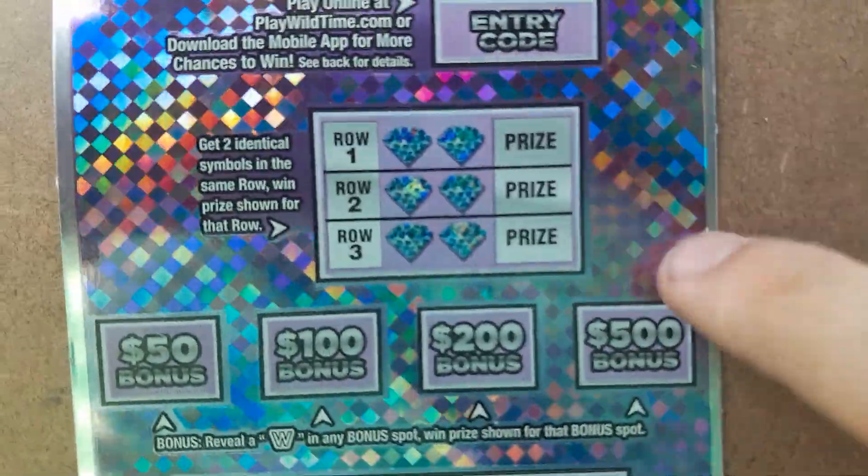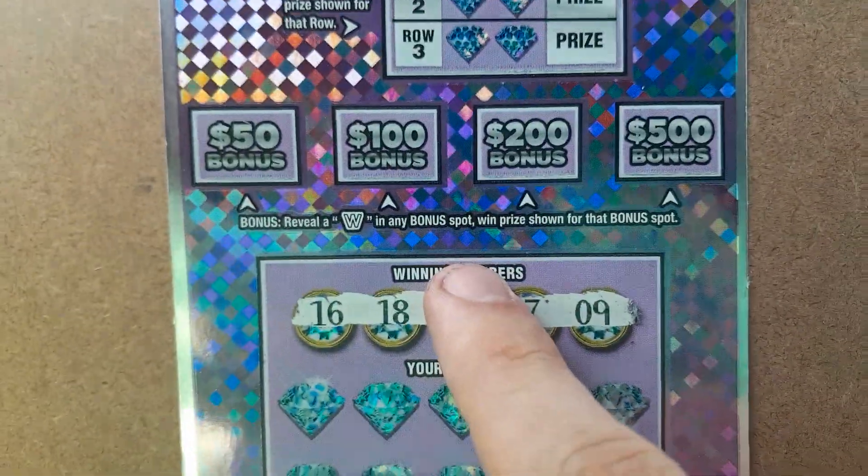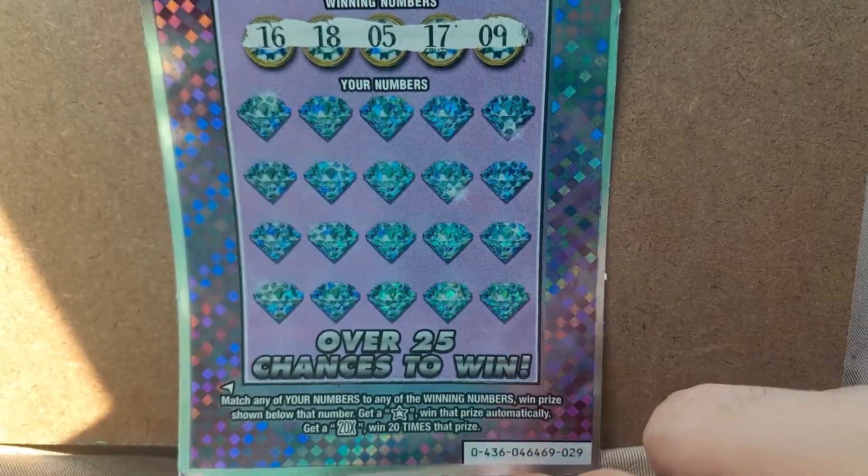This is exactly like the Wild Time Millions — they just updated the name. Odds are the same and the play instructions are the same. Just two identical symbols in a row. Find the W, match your numbers, get a star or a 20x.